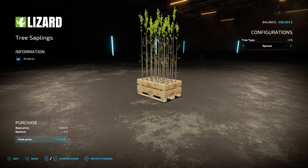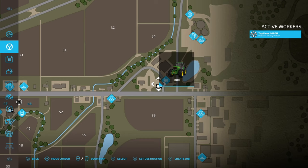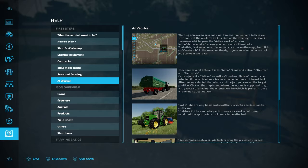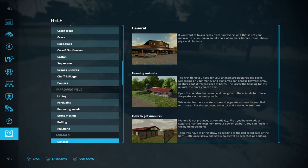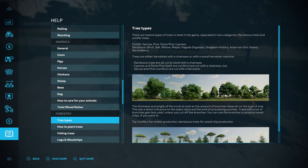I think we're going to go with pines. Just to double check - if you don't select the right tree for a tree harvester you won't be able to use it. There are two main types of trees in the game: deciduous trees, which lose their leaves, cannot be used with the tree harvester and have to be cut down with a chainsaw. Then you've got conifers - the pines and spruces - which can be harvested. A conifer is spruce, pine, stone pine, and cypress, though I believe stone pine can't be cut with a tree harvester.